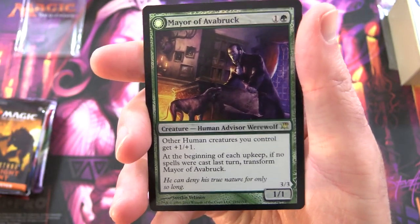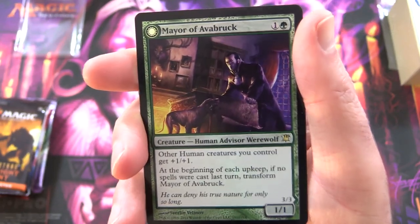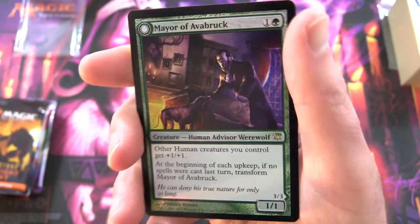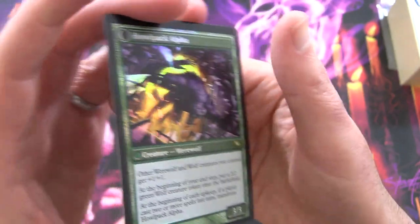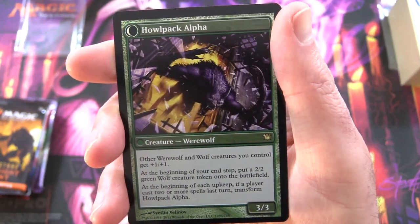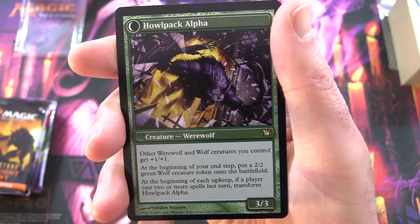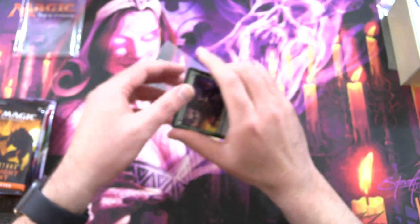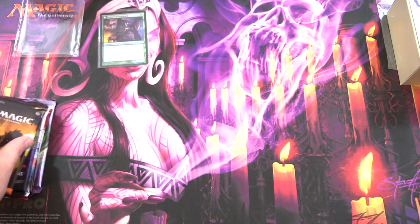You might have noticed there are a couple of werewolves hanging around Innistrad these days. The foil is Mayor of Avabruck — Creature, Human Advisor Werewolf, 1/1 for 2. Other human creatures you control get +1/+1. At the beginning of each upkeep, if no spells were cast last turn, transform Mayor of Avabruck. On the other side: Howl Pack Alpha, Creature Werewolf, 3/3. Other werewolf and wolf creatures you control get +1/+1 at the beginning of your end step. Put a 2/2 green wolf creature token onto the battlefield. At the beginning of each upkeep, if a player cast two or more spells last turn, transform Howl Pack Alpha. The price of this one has gone up quite a bit since Midnight Hunt was released.